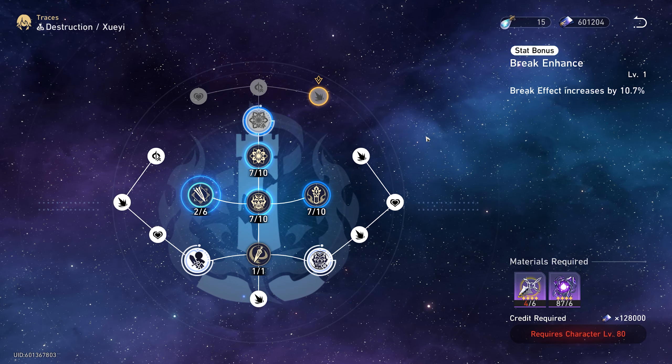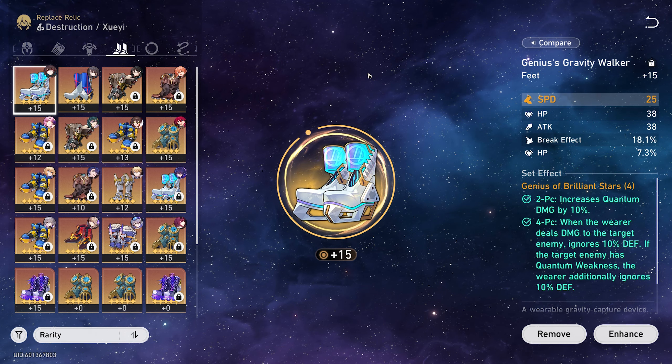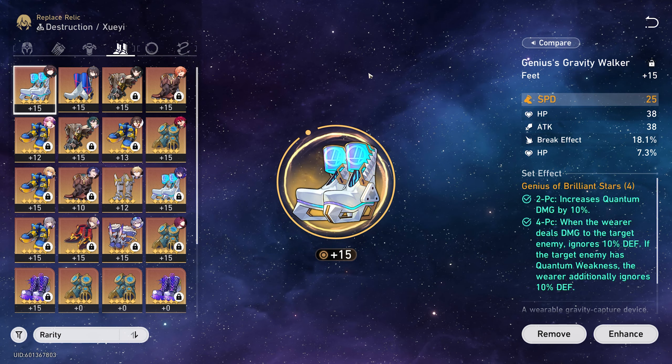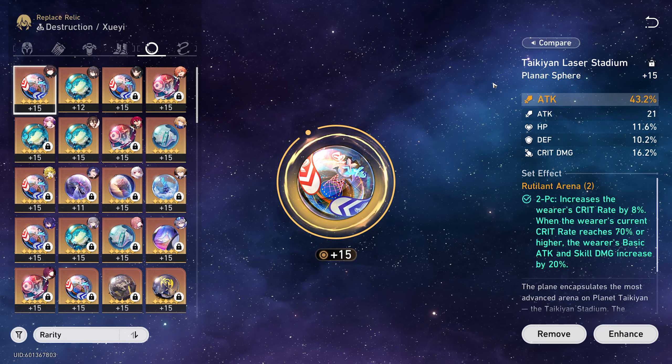She has quite a few traces that give you break effect, and although I don't have the last one yet I'll be able to get that soon. The build I'm using is 4-piece Genius of Brilliant Stars, which is her best-in-slot since she's a quantum damage character. I'm using a somewhat unorthodox planar ornament set because Root of Little Arena isn't ideal on her, but my Talia substats ended up not being great, so I went this route for higher crit rate and crit damage, and I'll make up for the missing break effect from the ornament set.